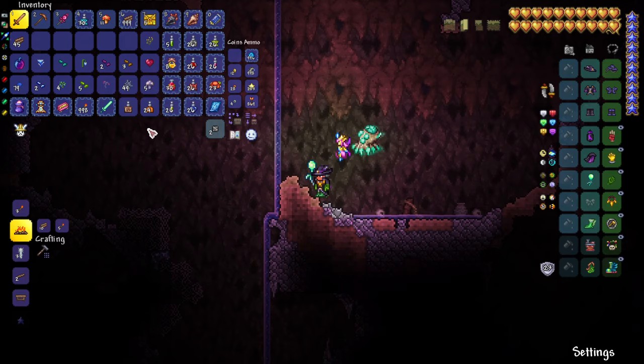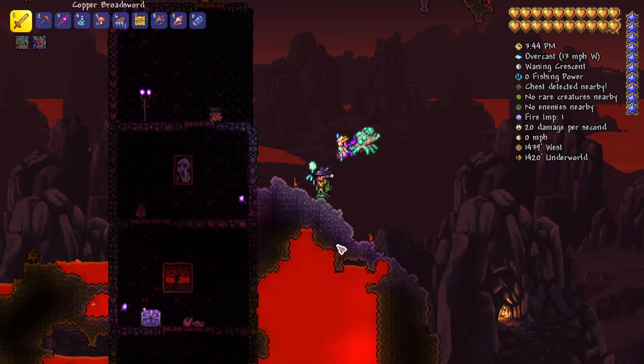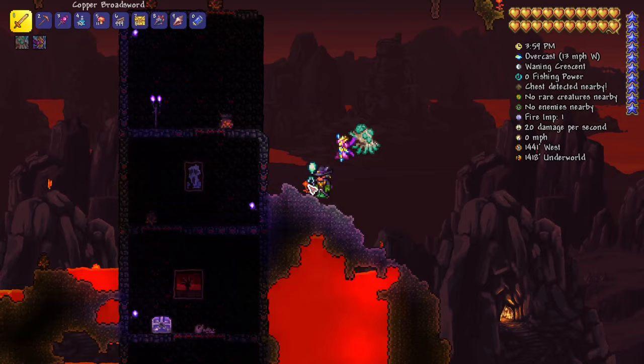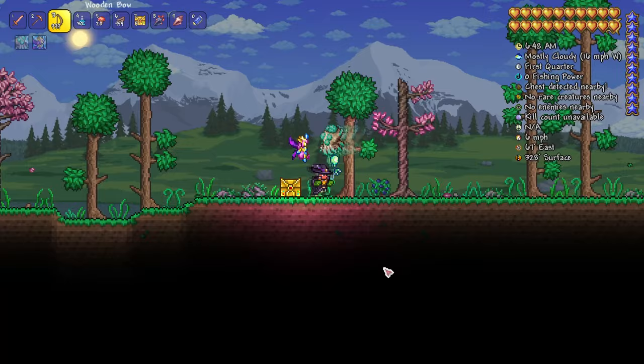Next, we go to the underworld looking for Fireblossom. Fireblossom is an interesting one — it will only start blossoming at 3:45 PM and will continue until 7:30 PM. At 7:30 it will stop blossoming until the next day at 3:45 PM. And if it's raining, it won't blossom at all, regardless of the fact that it grows underground in the underworld.